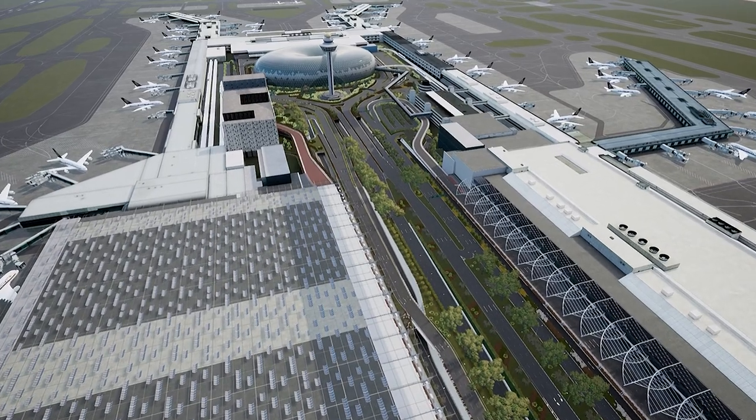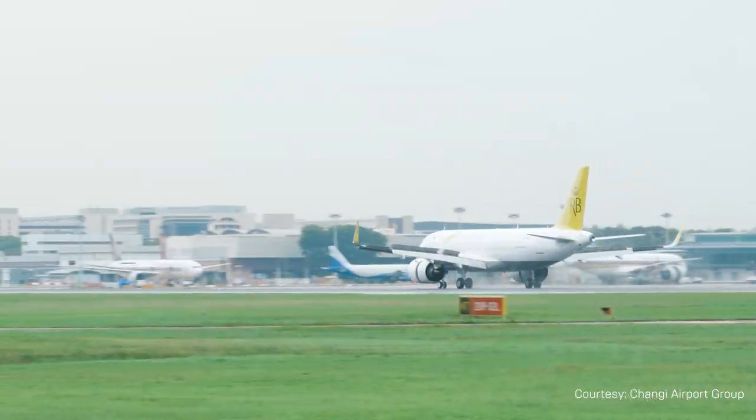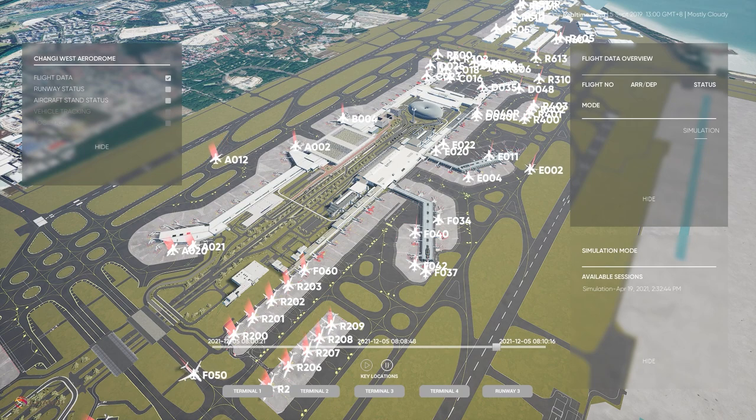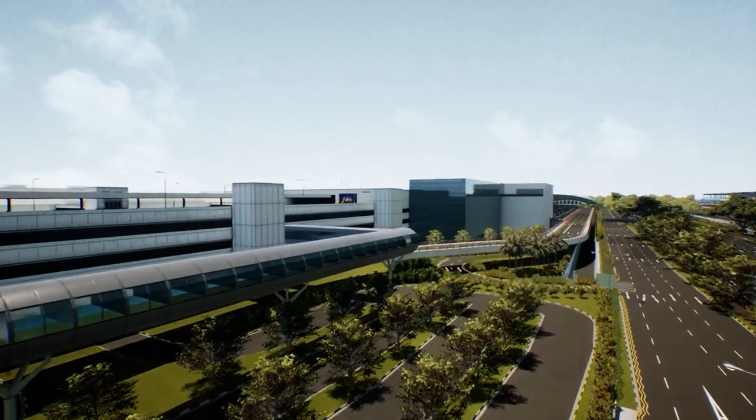This is especially important in today's world where digitization and remote training become increasingly important. The digital twin is currently deployed internally in Changi Airport, and it is meant to be a living model which is consistently updated with new content and features. This project serves as a foundation for Changi Airport Group to continue exploring digital transformation in the domain of airport planning, simulation and operations.